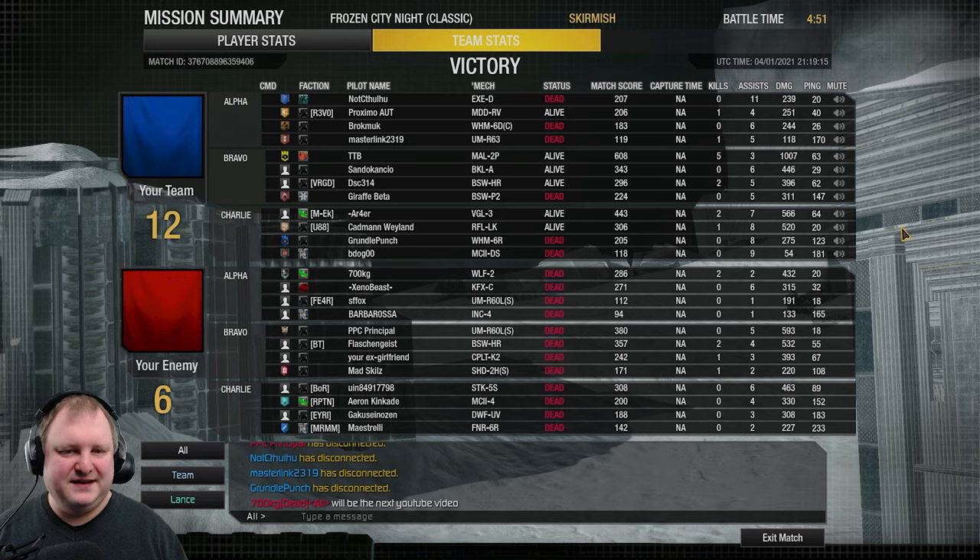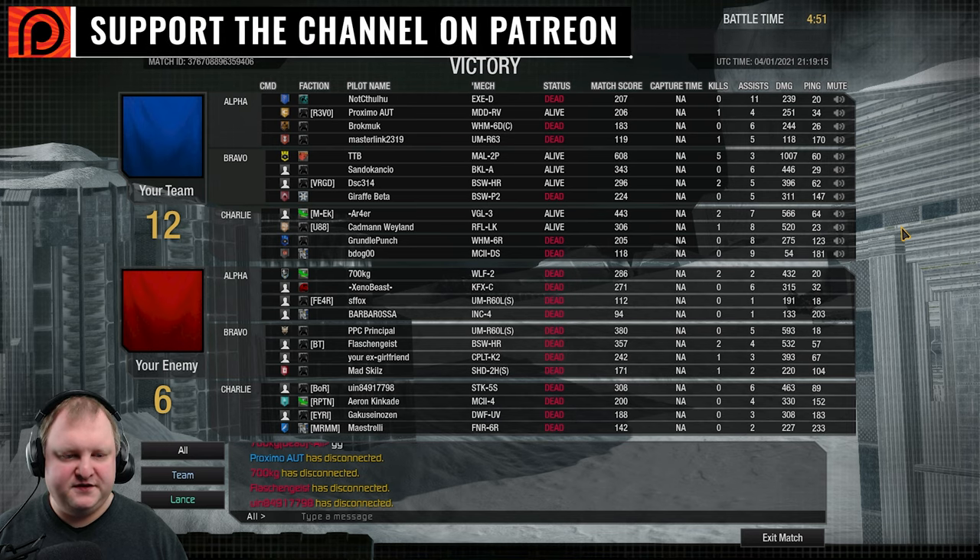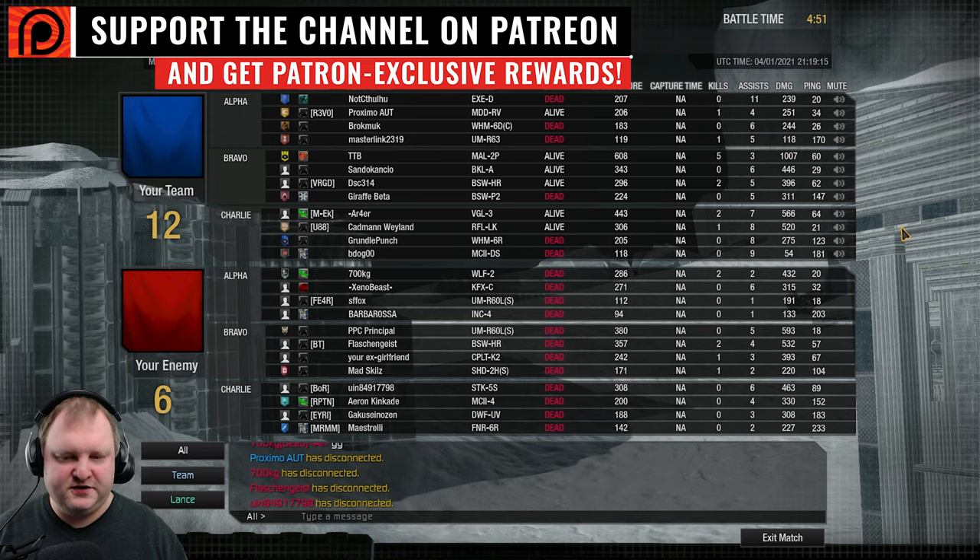Yeah, that one's for Toastedoodle and his amazing bit slash gifted subs. Let's have a look at the numbers on our team. Black Lennar did okay, Bushies did okay, Vapor Eagle 3 did good, Rifleman Legend Killer did good. On the enemy team, Wolfhound did good, as well as the Urbi — very good. Bushy High Roller good, and the Stalker 5S plus the Catapult. GGs.